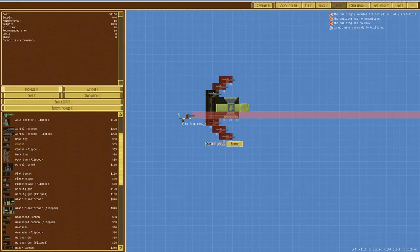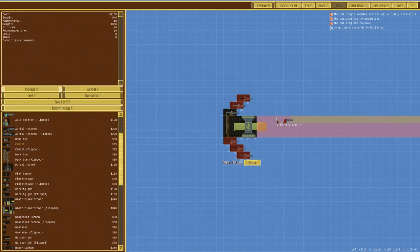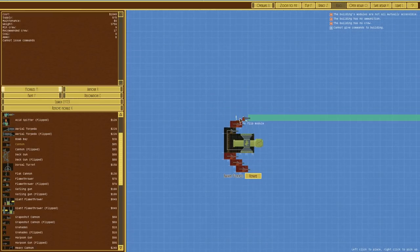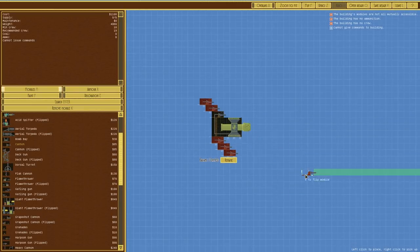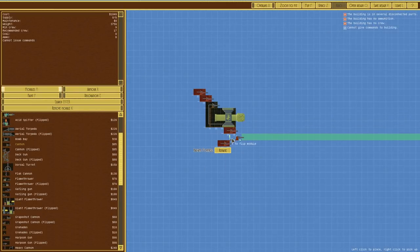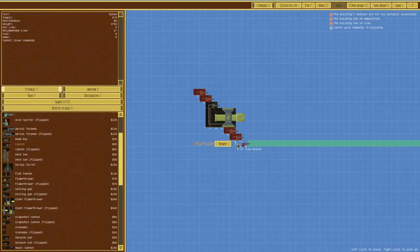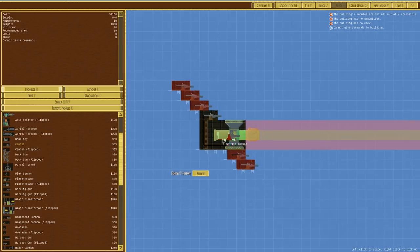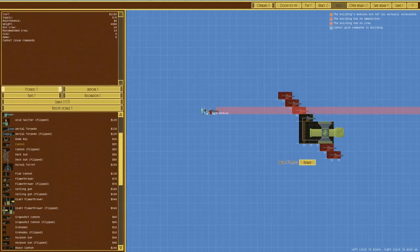Something like that - go over the top - actually, how about something like that? How many guns do we have pointing forward? One, two, three, four, five, six cannons pointing forward plus the big one. Then I probably want a couple pointing back. That's already a thousand, so we're already probably over what I'd expect.